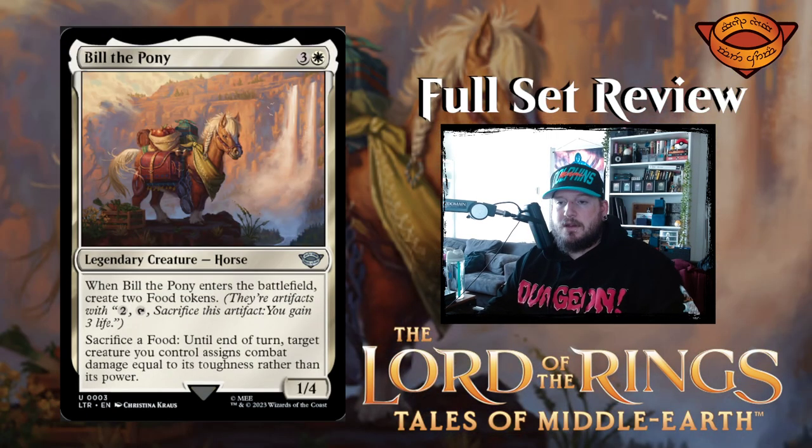Next up we have Bill the Pony — three and a white for a legendary creature horse with one power, four toughness. When Bill the Pony enters the battlefield, create two food tokens, and then you can sacrifice a food until end of turn. Target creature you control assigns combat damage equal to its toughness rather than its power. This will be really cool in the white-green decks because there's a lot of treefolk in the Lord of the Rings set. Having something that assigns toughness as combat damage is a big deal for treefolk. Bill the Pony seems like a really cool addition.